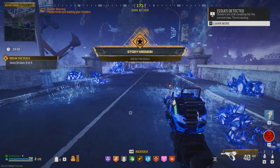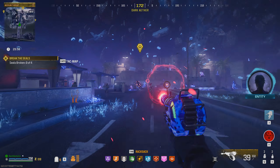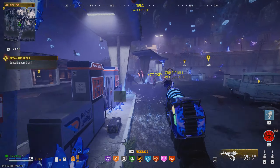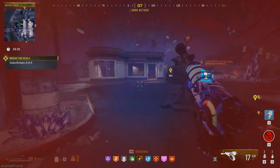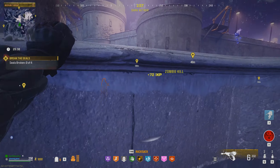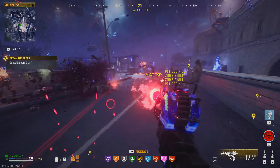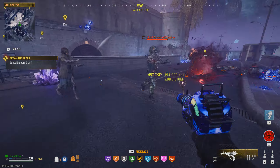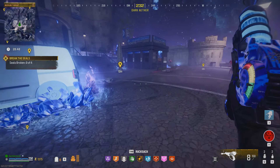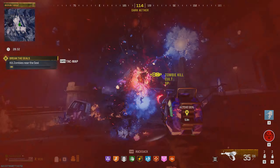Once inside, keep heading straight down the bridge and objective markers will come up. You'll immediately come up against enemies — don't ignore the disciples; focus them as much as possible because they'll buff all the enemies around you, so take them out first. There's a rope ladder on the left-hand side that you want to take. Go and interact with the first seal — you'll see a ring of fire around the outer edge, and you want to kill all the zombies inside that ring.